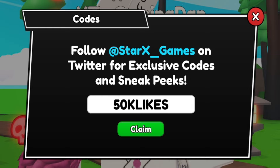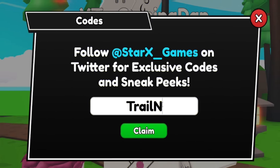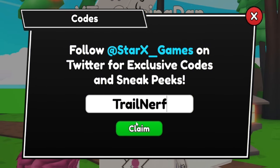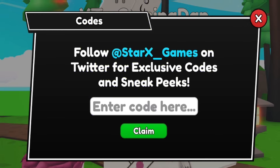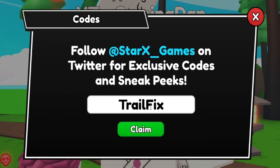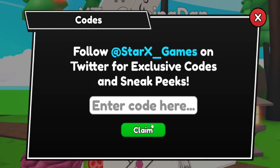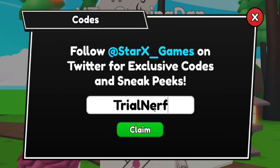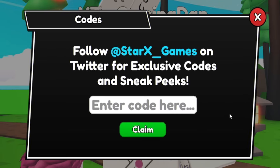Next, after you guys have redeemed that code, go ahead and redeem code TRIALNERF — that's T-R-A-I-L-N-E-R-F. Then after you guys have redeemed that, go ahead and enter code TRIALFIX — that's T-R-I-A-L-F-I-X. Redeemed TRIALNERF and TRIALFIX just like that.